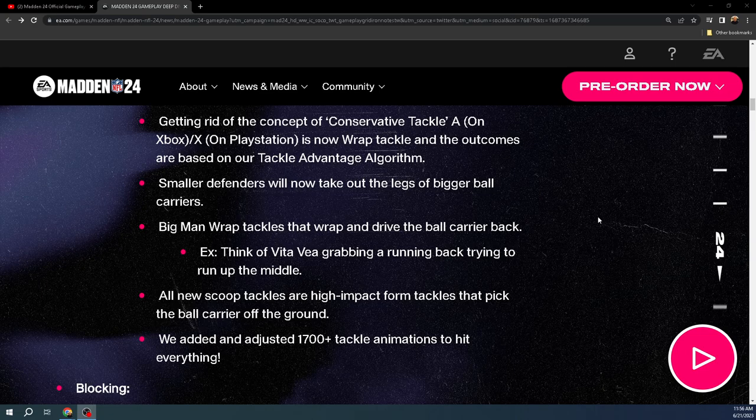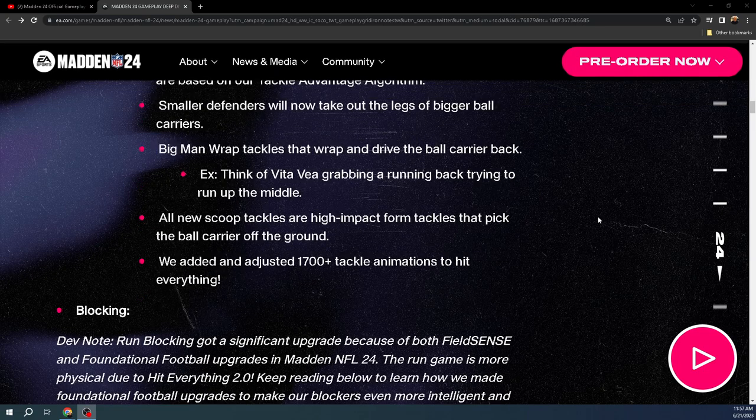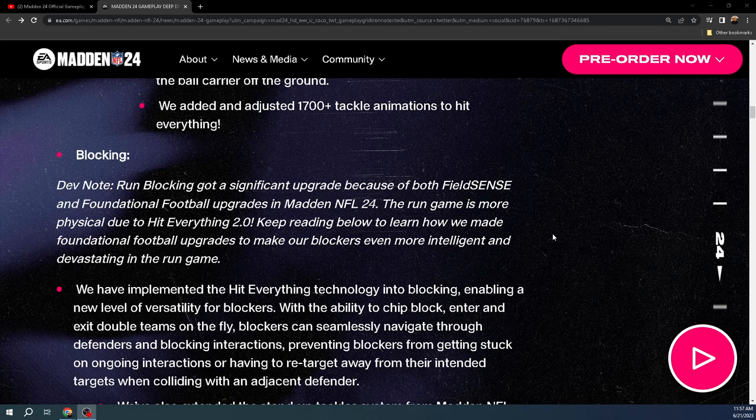Over the last couple years there's always been a really dominant ball carrier move — the juke in Madden 23, the spin in 22, the stop and go in 21, every ball carrier move in Madden 20. I'm not sure that's true of Madden 24, other than maybe the stiff arm, but I don't think it's overpowered. Part of that is because tackling is significantly better. The wrapping up of players is really good. They added over 1,700 new tackle animations to Hit Everything.